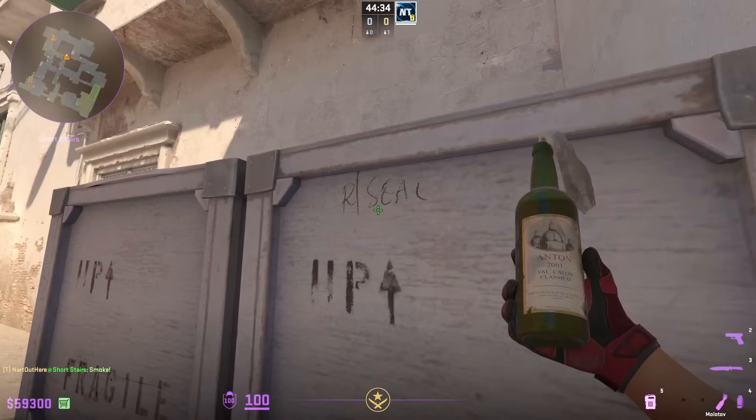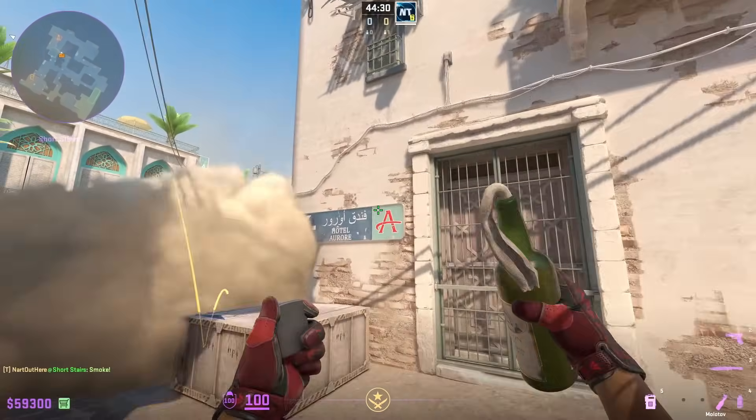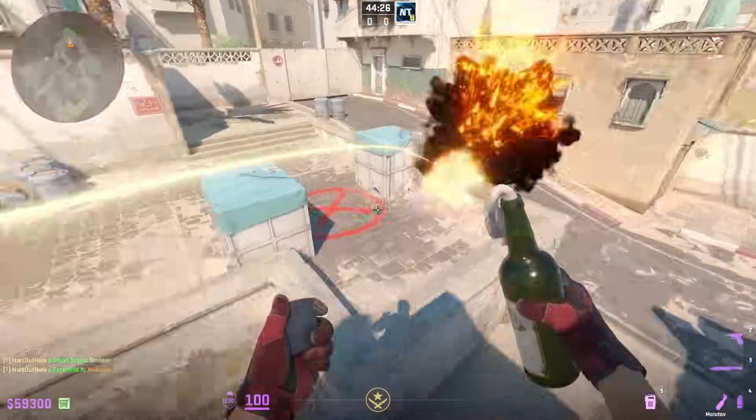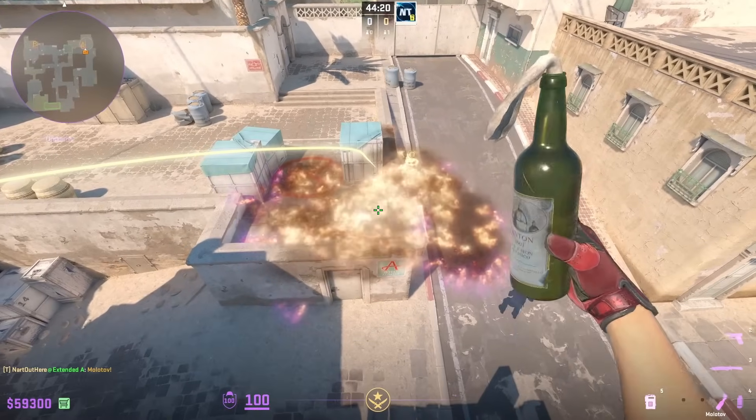This is how you molotov ramp in sight using one molotov, as seen from JKS. Position with that line of the R, then without moving your mouse, stand to the left of this box behind it, then left click throw. You can see the molotov cover both sight and ramp.